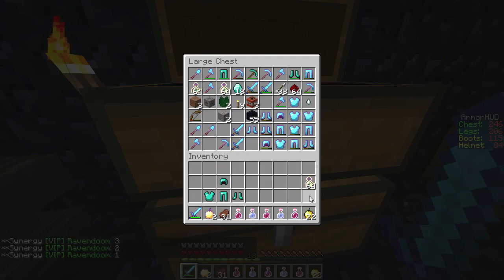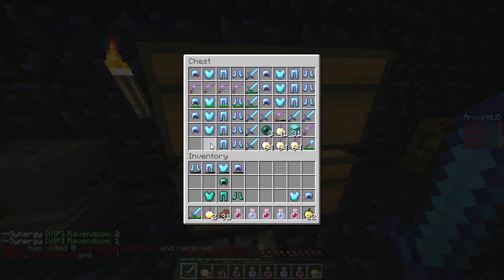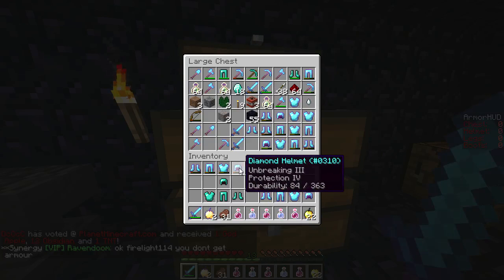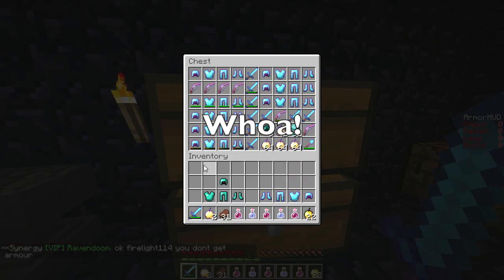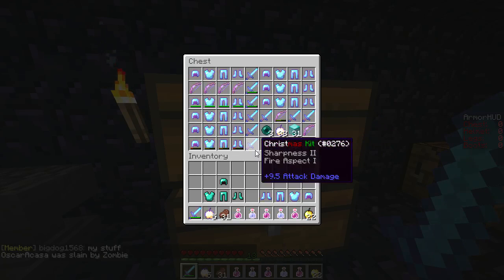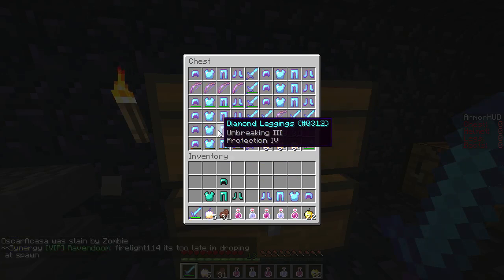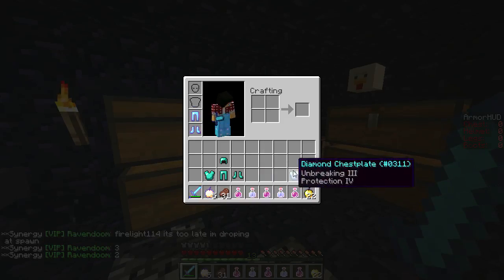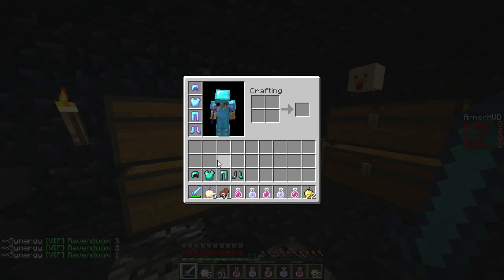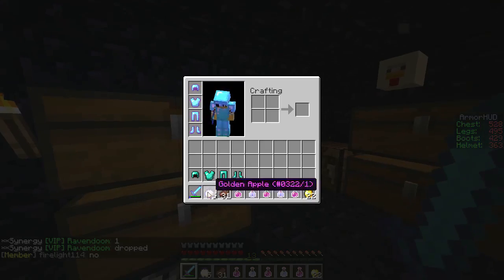I'll put these XP bottles away. Right now I have this broken set on - I don't really know where I got that from, but we seem to be getting a lot of broken sets of Prot 4 Unbreaking 3. I'll put this back in my slash chest. We can get out a few more god apples because I have so many god apples now. It's insane how rich I got on this server - I must be one of the richest people on here. I'm sure some people have double chests of Prot 4 Unbreaking 3 everywhere, but I think I'm doing pretty good going from one of the most poor people on the server to being extremely rich.